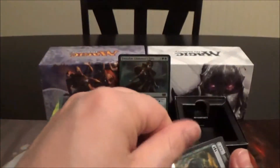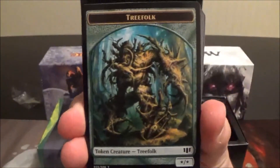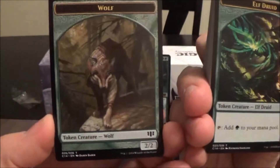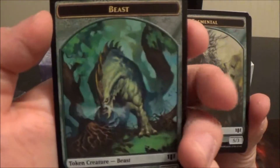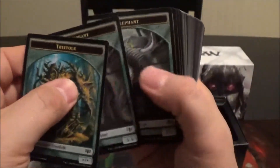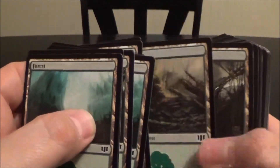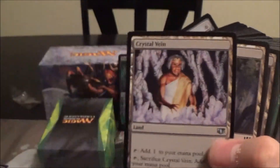Let's take a look at what everybody wants to see — the contents of the deck. First and foremost, there's the Treefolk token again. All these tokens are double-sided: we've got Treefolk, Wolf, Elf Druid, Beast, Elemental, another Beast — just ripping through the rest. There's a Gargoyle token, that's interesting. Now we're at the land base, which has lots of basic Forests — just quickly ripping through those.